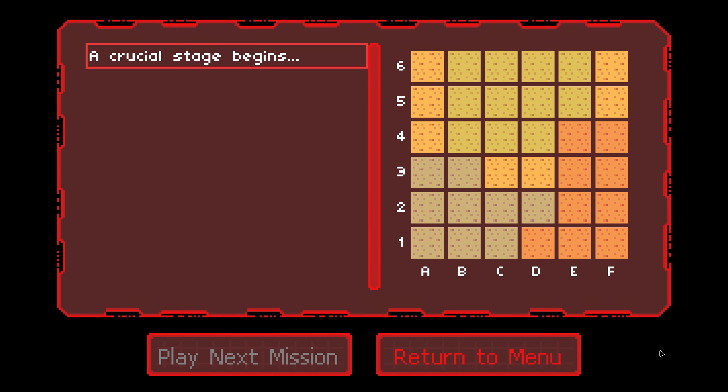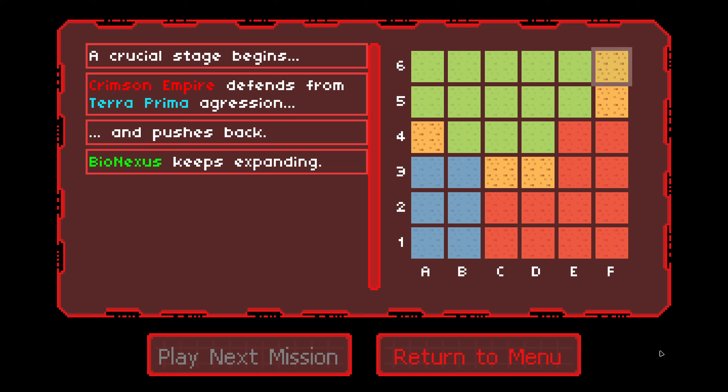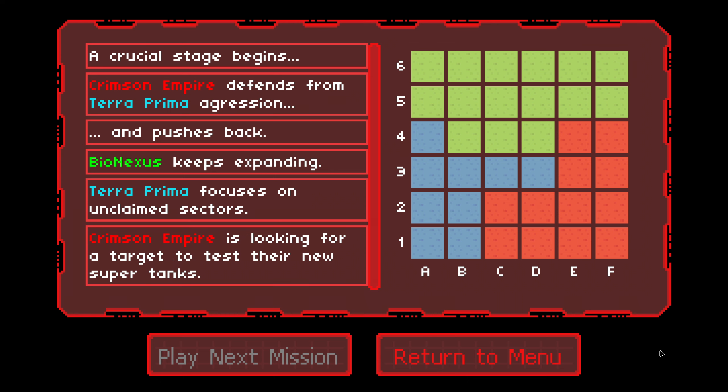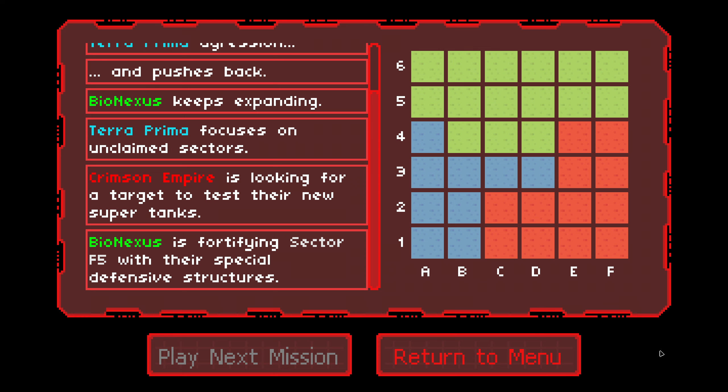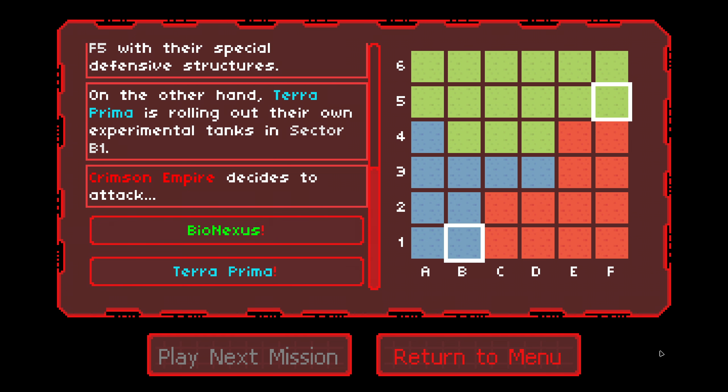Welcome back to Battle for Vera and the Crimson Empire campaign. Once more we have a choice to make — it comes a little earlier than in the Terra Prima campaign, which was the seventh, penultimate mission. Here we don't go after a superweapon; instead we choose where to deploy our new devastator tanks first. Last time I went after Bionexus, so this time it's going to be Terra Prima.